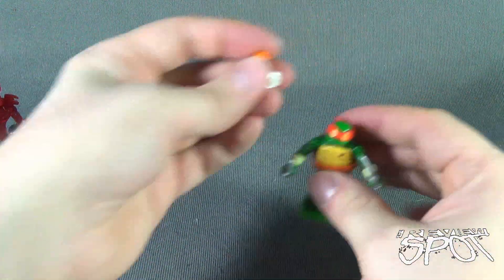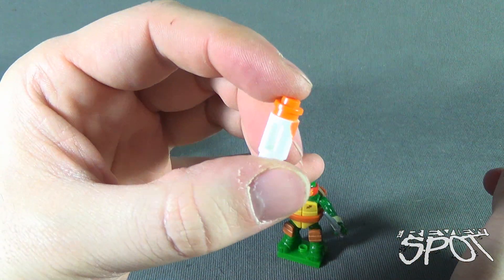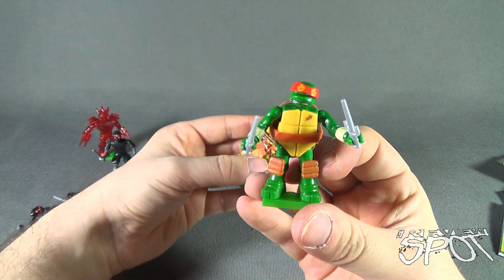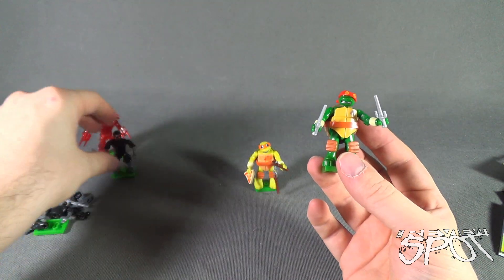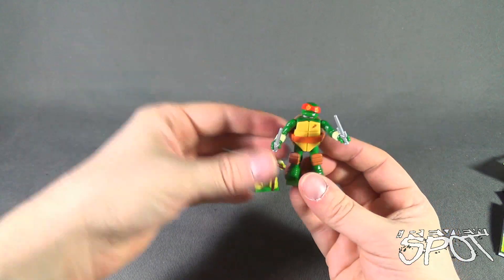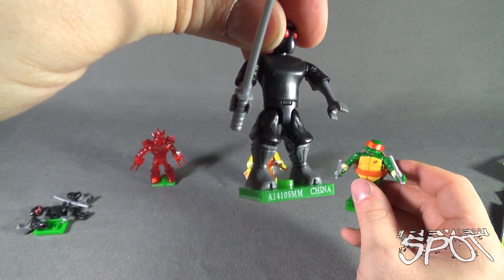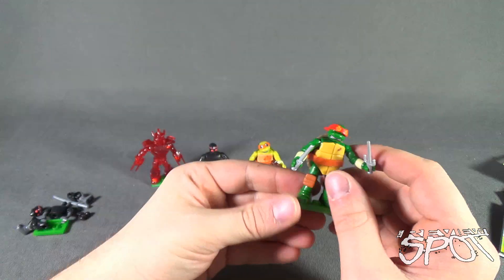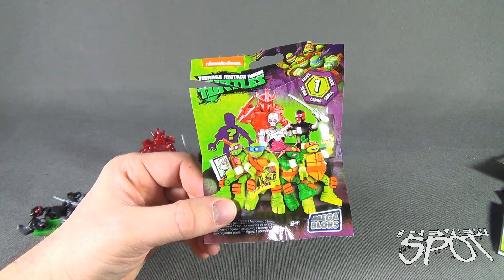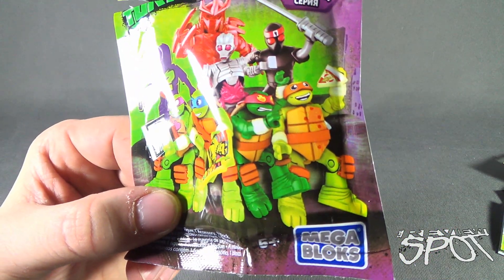Give him his display stand. He also comes with this accessory — some sort of drink maybe. Not quite sure what that is. So revisiting what we got in these bags: Raphael, a Mikey, two Foot Soldiers, and Shredder. Do I like these sets? I do. Big strike however is these lower waist pieces. But I did manage to get them on. The other Foot Soldier I will put together, don't worry.